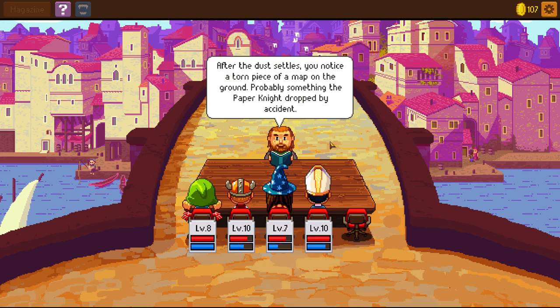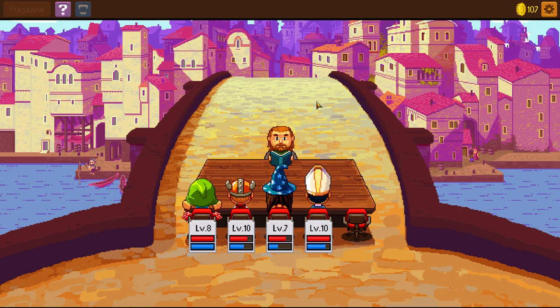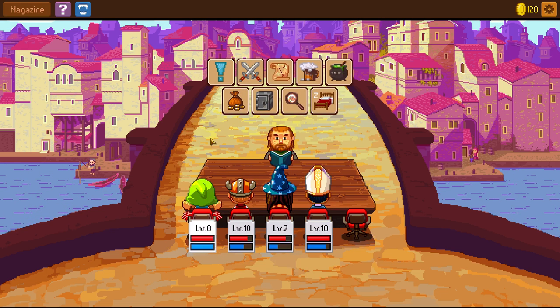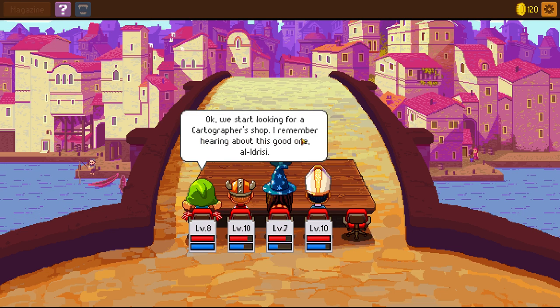After the dust settles, you find a torn piece of map on the ground — probably something permanently dropped by accident. Sounds like a trap. No idea what this map is of, maybe we should ask that cartographer. Twelve gold and 765 experience. We're still a good level for this. Cross marks the spot — we're looking for a cartographer.